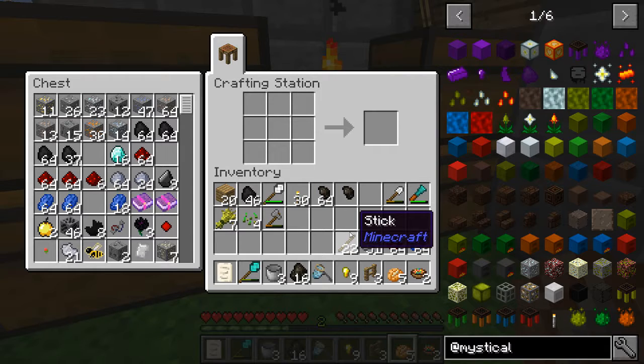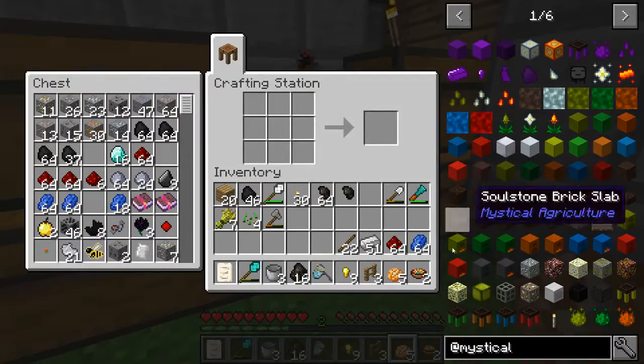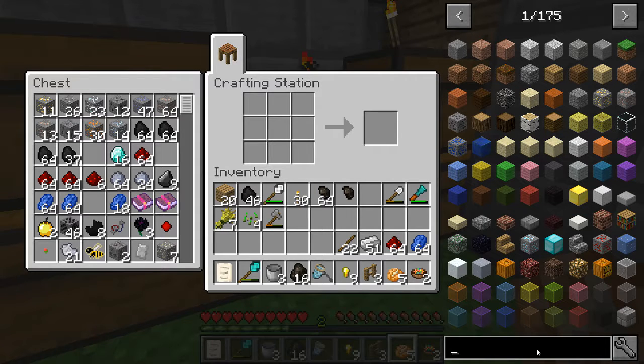If you know how a Mine Factory Reloaded planter works, you can expand it up to a huge area — it's a lot of blocks to check. I kind of want to do things where I can automate things in one block if possible — that would be awesome. That's kind of the purpose of this, and plants help that a lot. So I think we're going to go with an RF Tools generator.